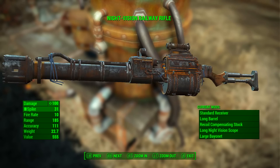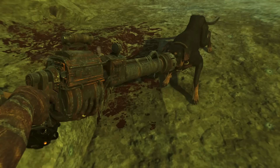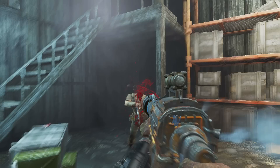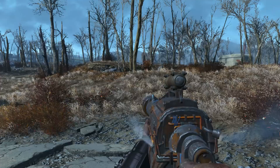Returning from Fallout 3, the railway rifle still uses railway spikes as projectiles. These are rarely found as ammunition but are cheap to buy and may be recovered from enemies slain using the weapon. The railway rifle has become enormously more powerful than its last version in Fallout 3. It is also most effective in VATS, and it makes a whistling sound during reloading.